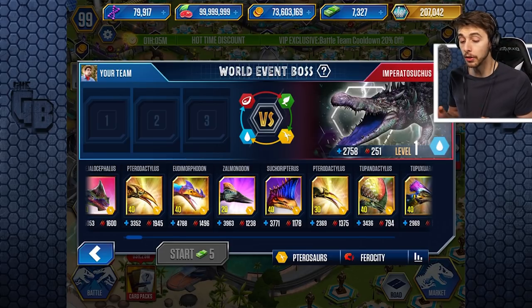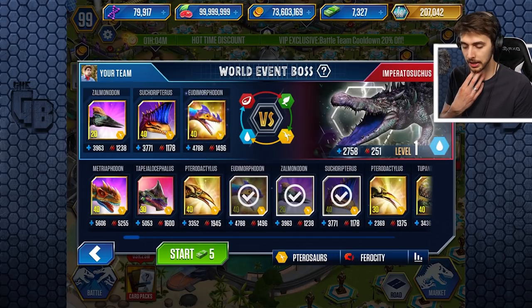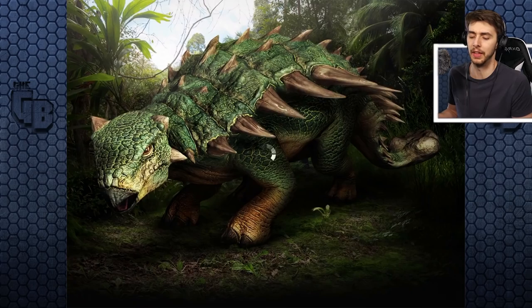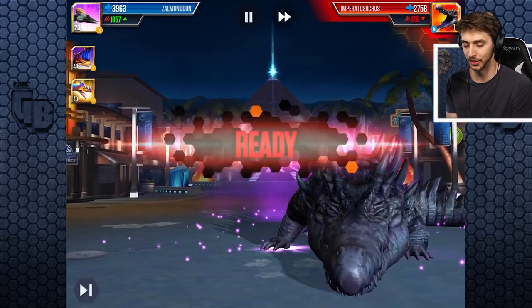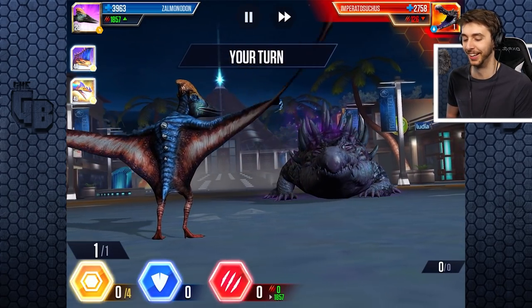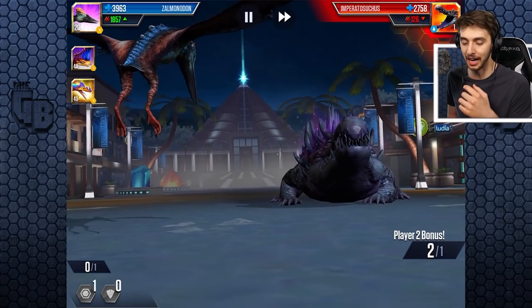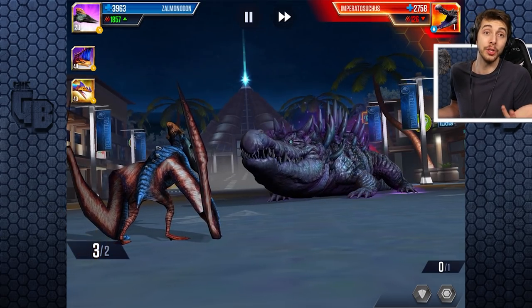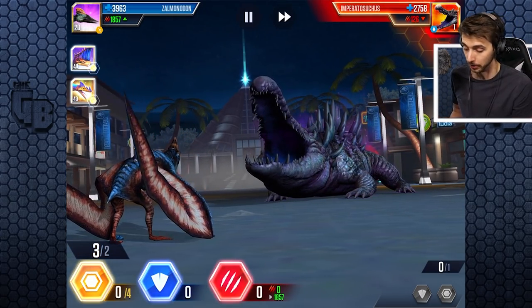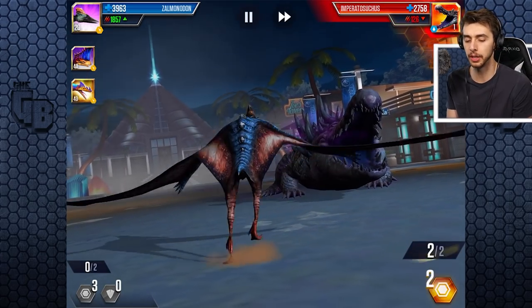It does have 2700 health, which means we need about that much to kill it obviously. I think that's probably okay. Oh there it is — oh it's baby smooth. I'm so used to the way it looks in Jurassic World Alive which has a lot more detail, but here it's kind of smoothed out. I assume that's because they're using the same model or a very similar one.